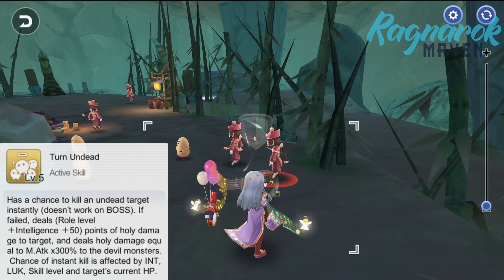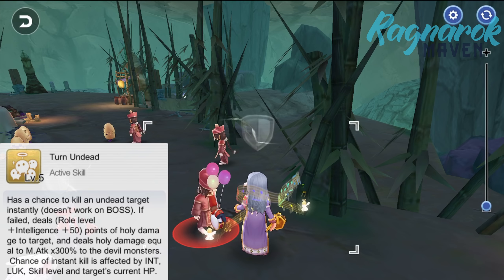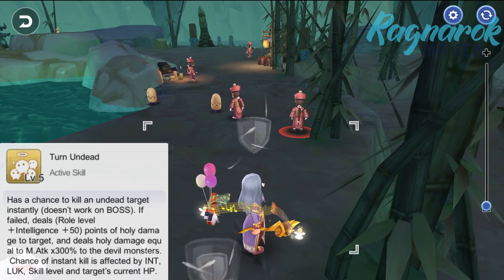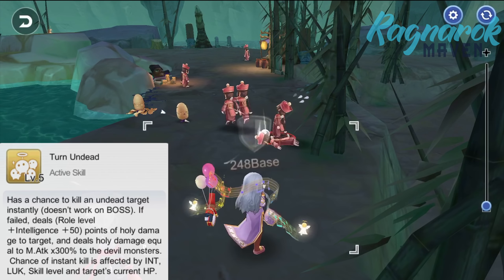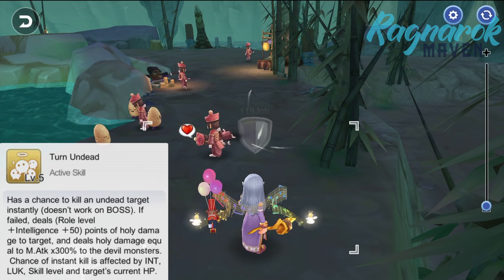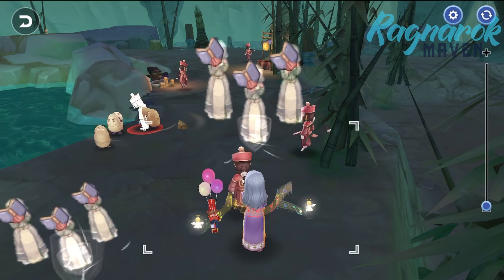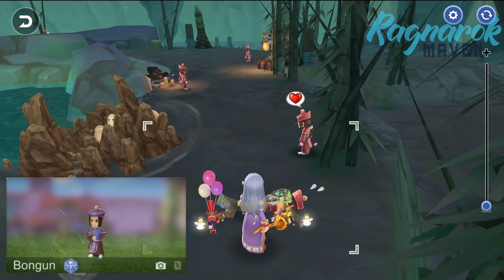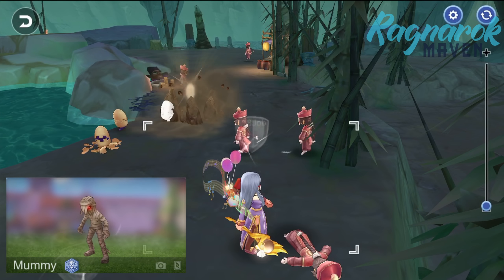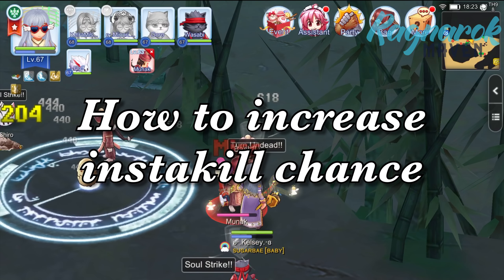Let's look at the Turn Undead skill. Turn Undead is a priest active skill which has a chance to instantly kill an undead target. If it fails, it deals holy damage instead. Note that the insta-kill will not apply to boss monsters. The chance of an instant kill is affected by the character's intelligence, luck, skill level, and the target's current HP. Note that the target has to specifically be an undead — you can usually find these at caves or dungeons. Examples would be the Bonguns at the fire cave or the mummies at the pyramid. Because the insta-kill is only by chance, let's find out how to increase that insta-kill chance to maximize our grinding efficiency.